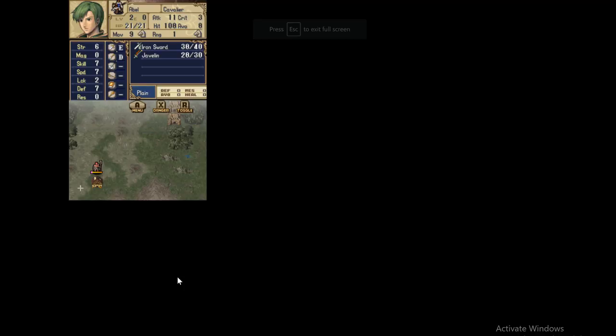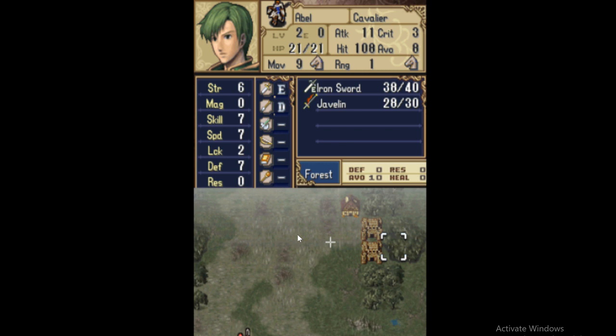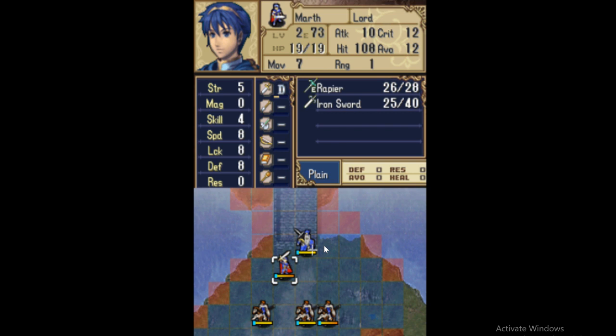I wanted to try to display it the best that I could, so I tried to get a few levels ahead so I could have a few weapons available to display it properly. The Weapon Triangle's mechanic in Fire Emblem is basically that every single weapon has an advantage or disadvantage depending on what weapon you're using.